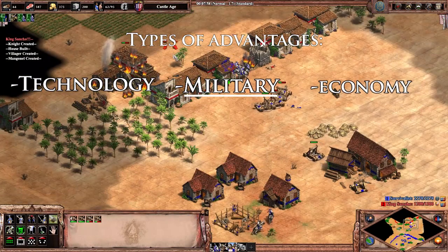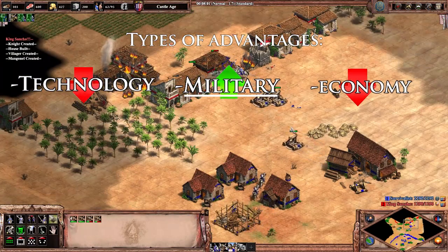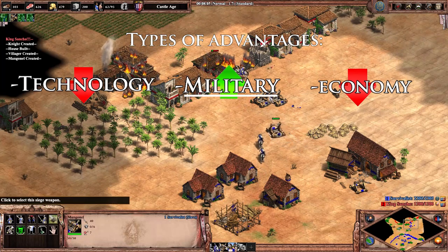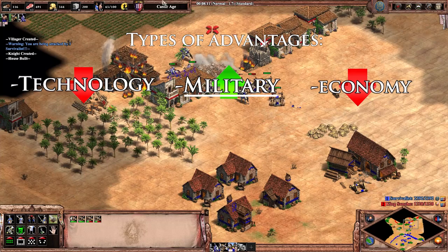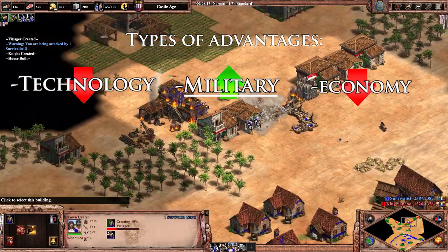When attacking with knights and siege in early Castle Age, you want more units and less investment in economy technologies. For this, you focus on adding siege units and knights, and maybe even monks, before adding town centers or extra upgrades.